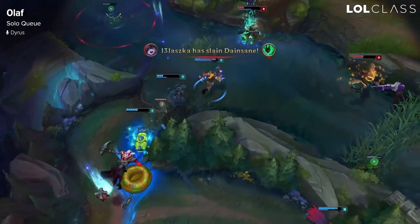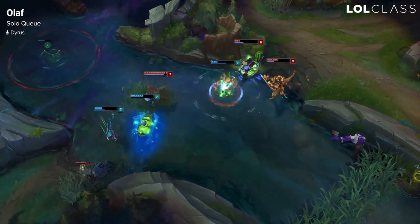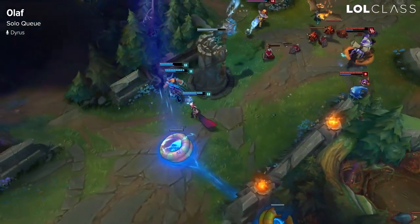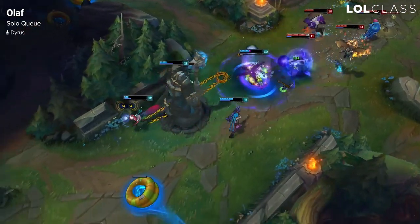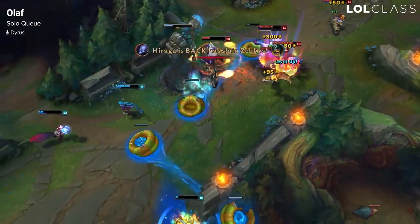The most common example would be Ryze late game. In solo queue you want to dominate your lane as much as possible and translate that to the rest of the map by either split pushing or roaming around looking for people to kill with your ghost and ult. When you're ahead as Olaf it's really hard to stop you because your ult allows you to run wherever you want.